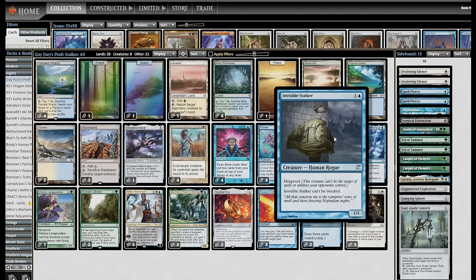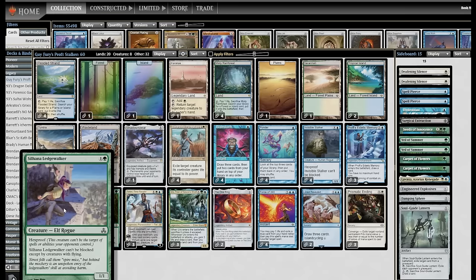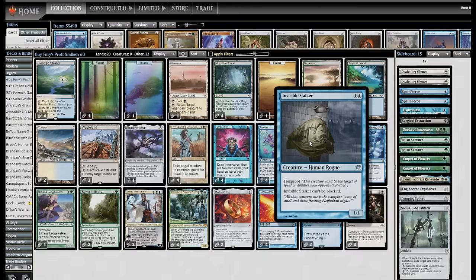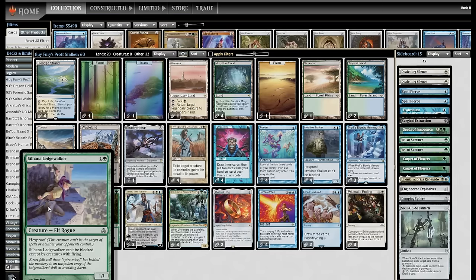But it does incentivize you to play cards you would not normally play in Bant control. We've got four copies of Invisible Stalker, and then the honorary fifth copy in Silhana Ledgewalker. Invisible Stalker is one and a blue — hexproof and can't be blocked. Silhana Ledgewalker is hexproof and can only be blocked by Flyers. This is much worse than unblockable, but it felt like a nice fifth copy. I thought about Geist of St. Traft, but playing a three-drop into a Wasteland format seemed worse than sometimes Merfolk Tide blocks this.